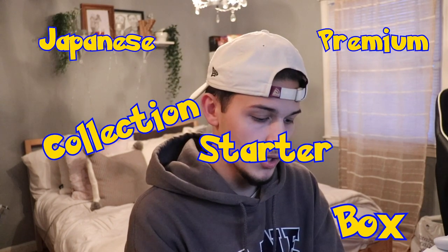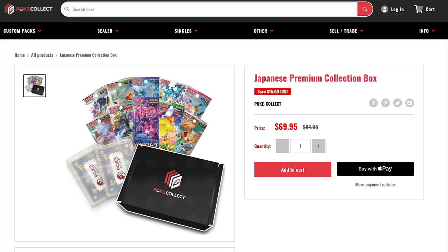So I got the Japanese premium collection starter box. It costs like $85, and it's on sale now for around $70. After shipping and fees, and I also got more top loaders and sleeves because I was just starting to run out. It cost me right around $100.